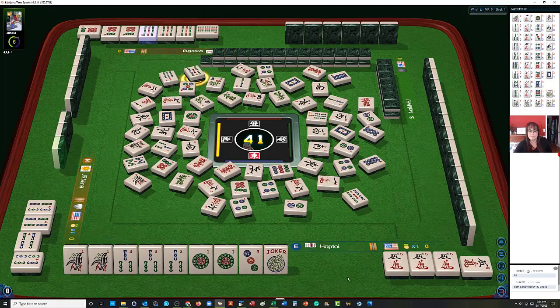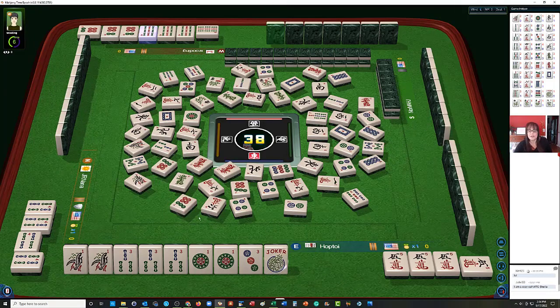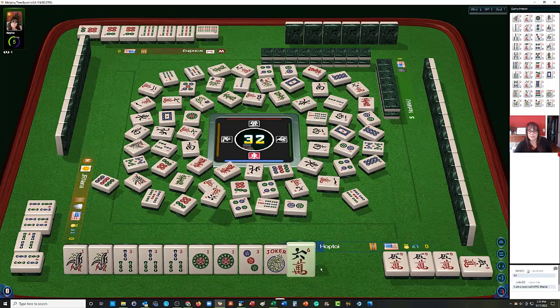5 bamboos. 7 dot. 5 bamboos — keeper. 7 bam. 7 bamboos. 9 bamboos. Oh, they got the joker. 2 dots. Green dragon. 9 dots. 6 crack. 6 characters.